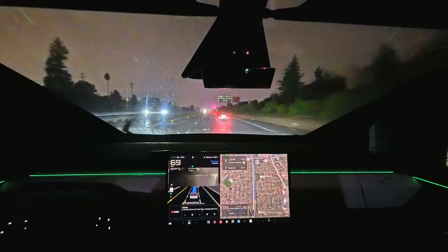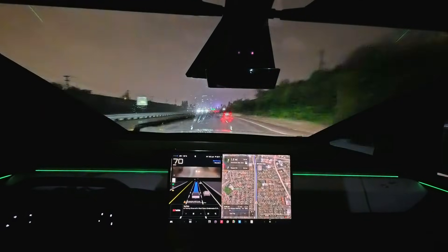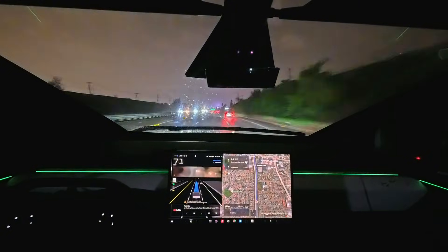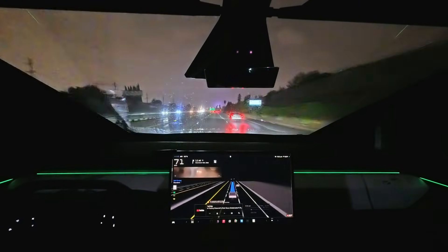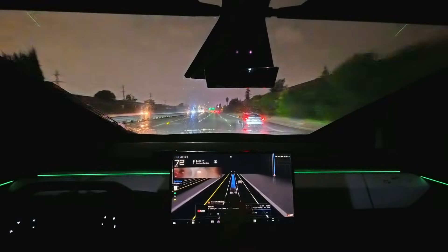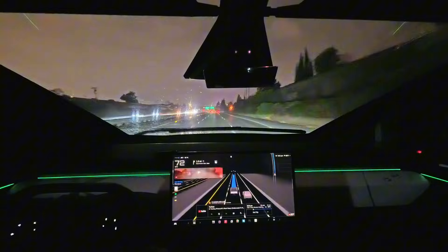We're going to be getting in the left lane — looks like we'll be able to stay here. We're going 69-70 miles an hour. Again, I have this in standard mode. It does say that the air suspension is unable to raise just because of the amount that I've been having it go up and down.